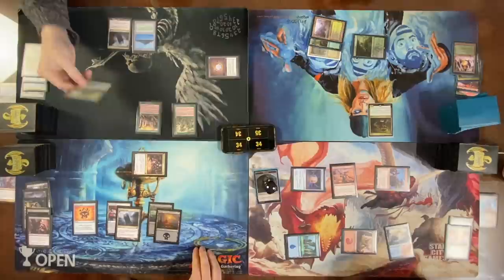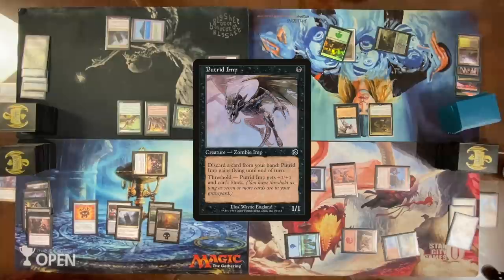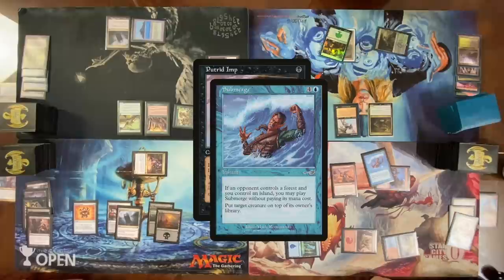Play a land for turn — Command Tower. Cast a Caustic Caterpillar. Cast a Null Rod. Negate the Null Rod. In my upkeep, sacrifice a land. In response, cast Merge for free and return the Gitrog Monster to your library.